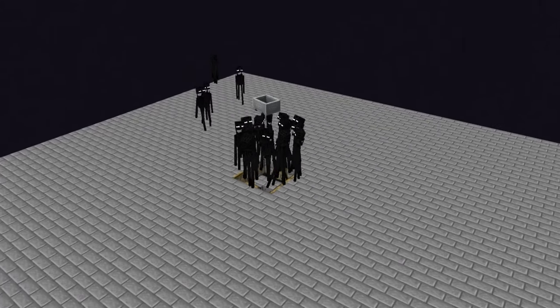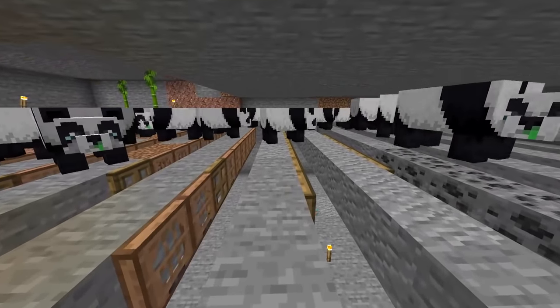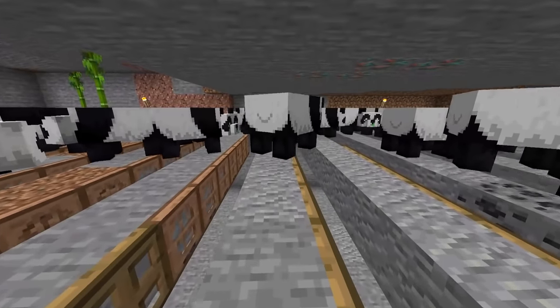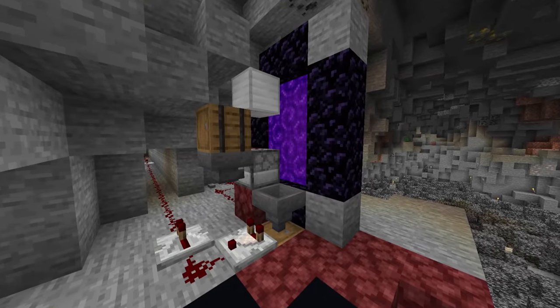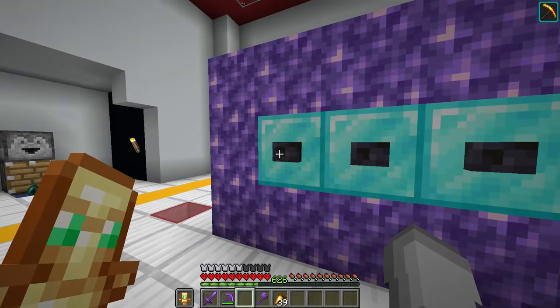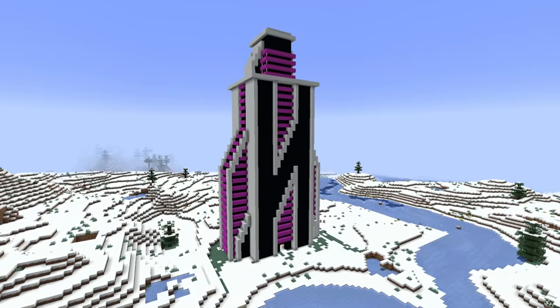Today I build a farm that will get me lots and lots of ender pearls. I also begin my quest for the elusive brown panda by creating a selective breeding program, and I build a machine that allows you to teleport thousands of blocks just by pressing a button, completely in vanilla survival. I also built a giant futuristic building to go with it.